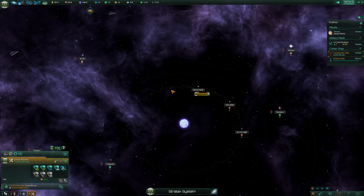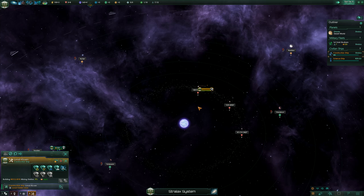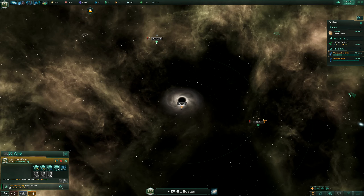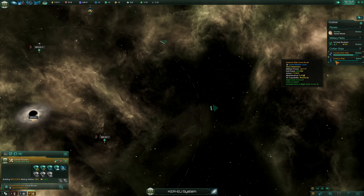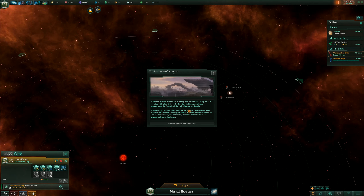We got two more months before we can build our first mining station. We're lacking five minerals — and there we go. System survey complete. What have we got in the wormhole system? I love how that moved over — that was nice. We got some society research and some engineering. Very nice.